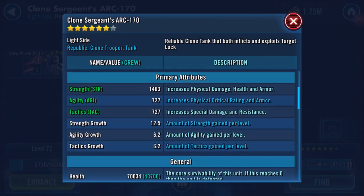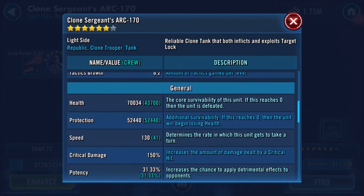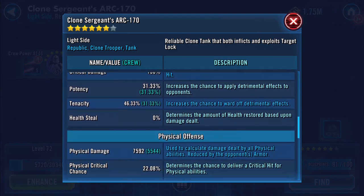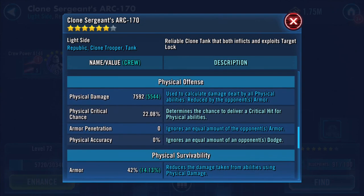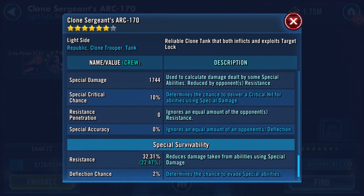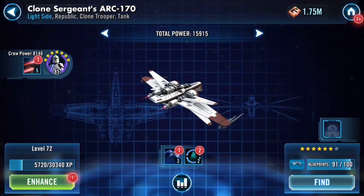Crew power is now 8,146. His health has increased to just over 70,000, protection is 52 and a half thousand almost, speed has increased again, physical damage has gone up a little bit, and special damage hasn't actually been impacted by that.